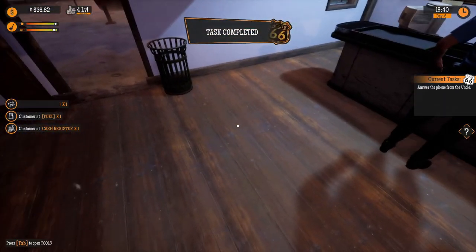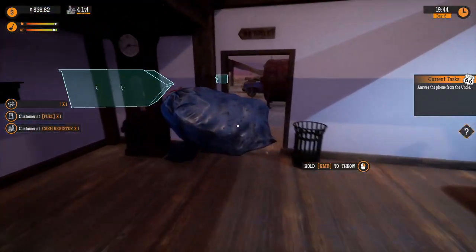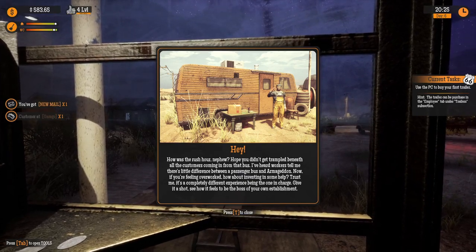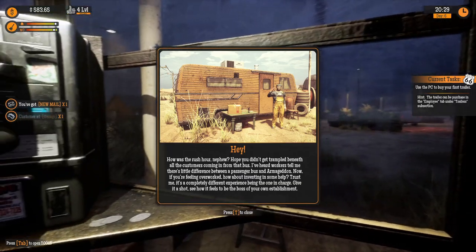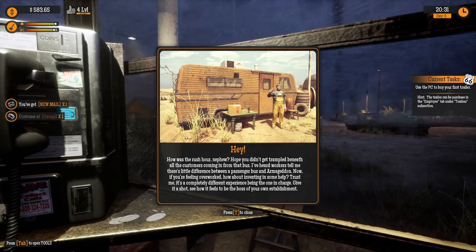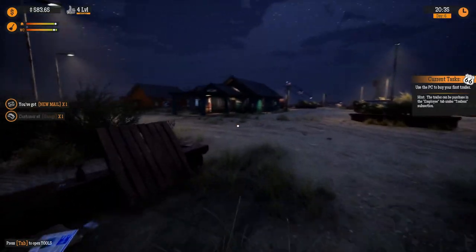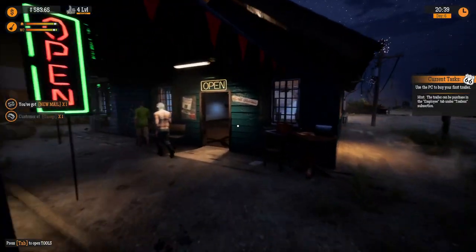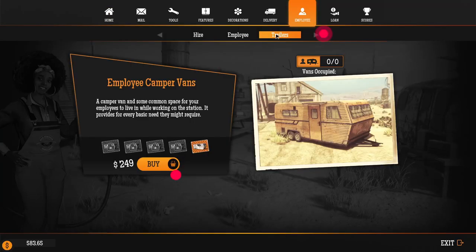Task complete. Answer the phone. What does Uncle want now? Uncle, man, I have been busy. Now if you're feeling overworked, how about investing in some help? Yes, Uncle. Trust me. It's a completely different experience being the one in charge. Give it a shot. See how it feels to be the boss of your own stuff. Uncle, you're being nice to me for once, and I am so down for this. This is what I wanted this whole freaking time. Let's get some employees.